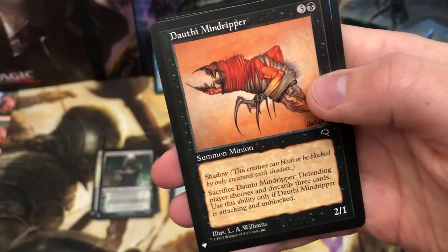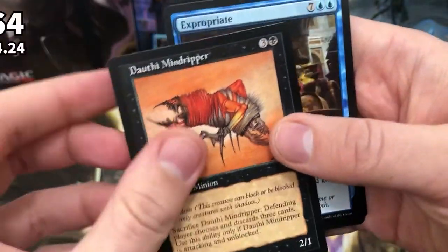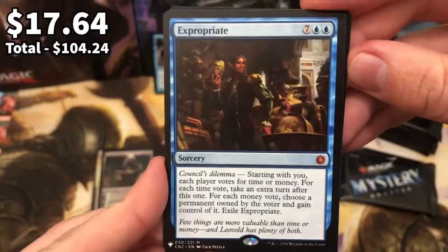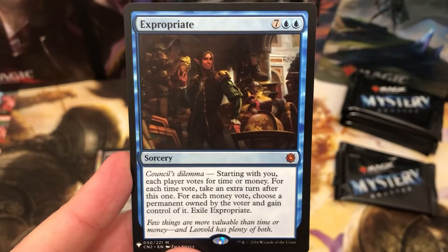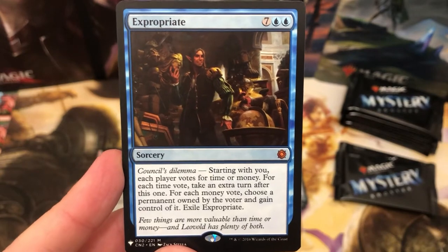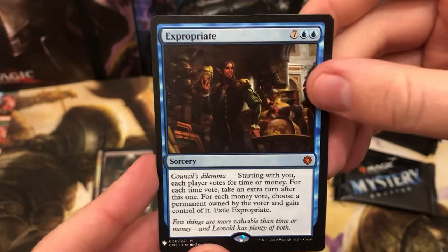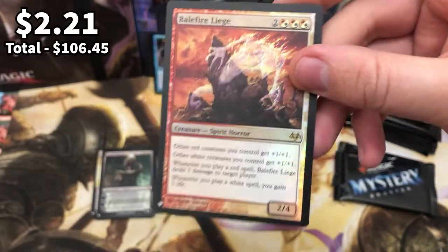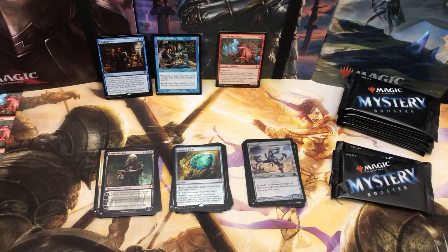Sorcerer's Broom and Dauthi Mind Ripper. Oh my God. Oh my God. There we go - it's just like Christmas come early. I say what I want and I get it. Expropriate! That is an absolutely class pull. What do I want next? I want a Mana Crypt. Expropriate and Balefire Liege - oh, that is beautiful. Expropriate can take its little place there. Amazing.